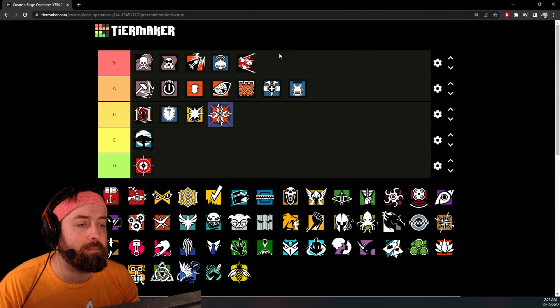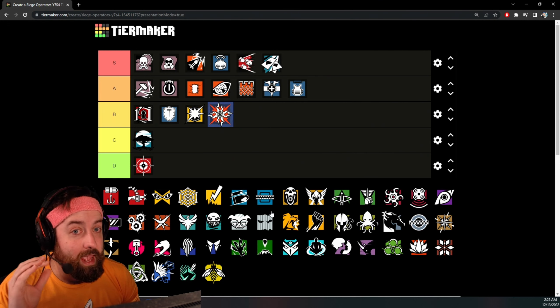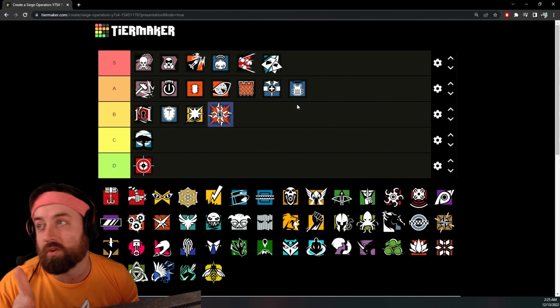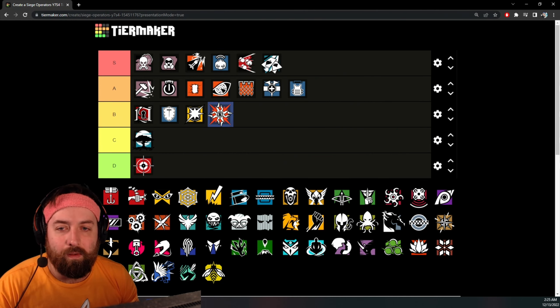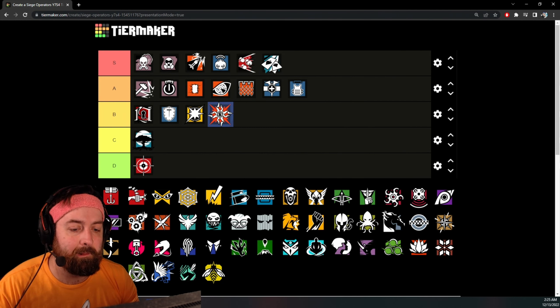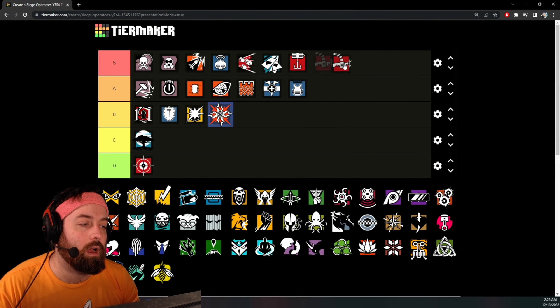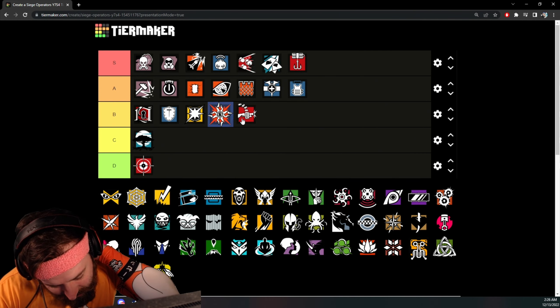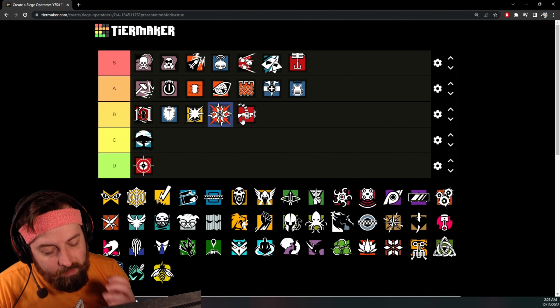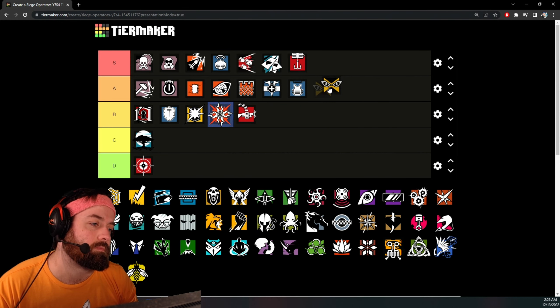Fuse — don't even have to think about it, S tier. Ace — S tier as well, just on weaponry. The AK was nerfed but it's still a stupid strong gun. It went from 45 to 40 damage — still good fire rate, still good recoil pattern, still really strong. Capitão — easy S tier. That gun is great, has a 1.5 scope. Then there's the no-1.5-scope LMG option — I'll place that at B tier. It's a decent gun but the 9mm secondary has a little bounce to it.